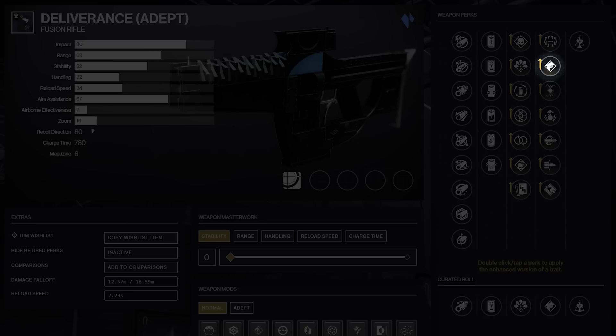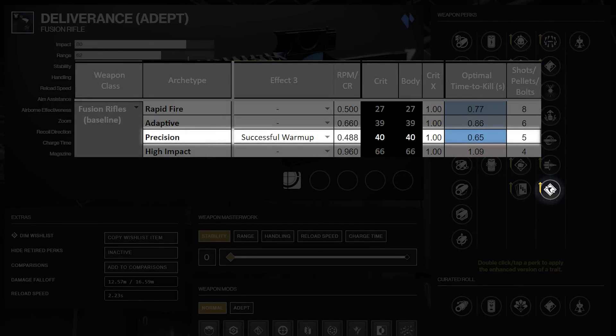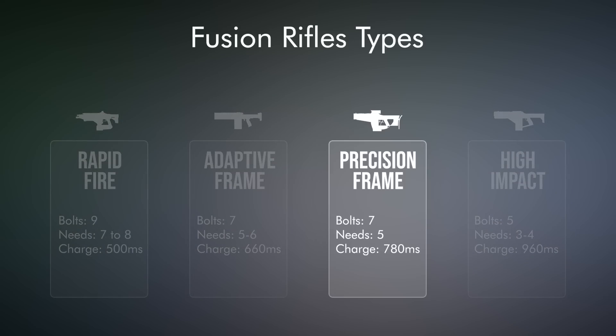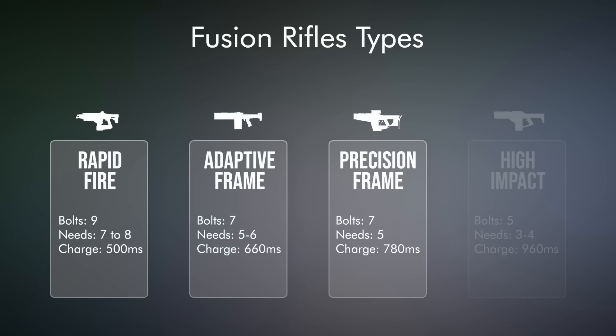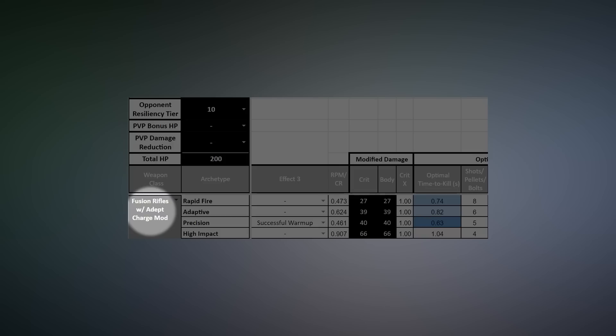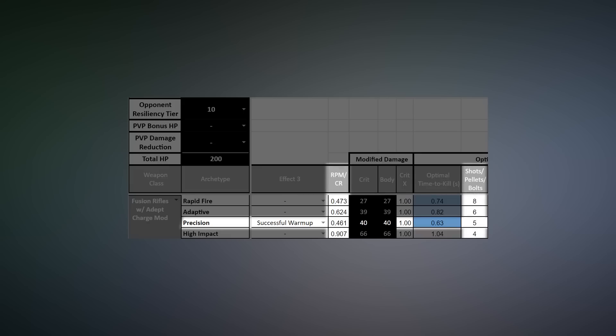Tap the Trigger is here, but it's my least favorite of the three accuracy perks and it's tied up in the fourth column alongside Successful Warmup. Once Successful Warmup is going, it lets precision frames fire in only 488 milliseconds — that's faster than a rapid fire fusion rifle. Successful Warmup can roll on all archetypes now, but it's special on precision frames because of the consistency precisions have with their five bolts. The adept version lets you put on the adept charge time mod, increasing your speed without taking away any damage — Successful Warmup with the adept charge time mod brings your charge time to a speedy 461 milliseconds while maintaining your five bolt kill at any resilience level.